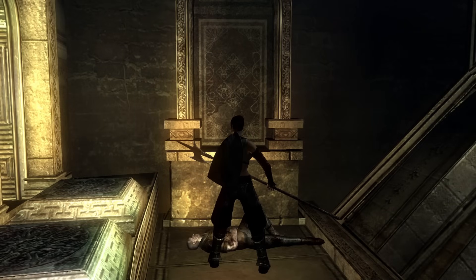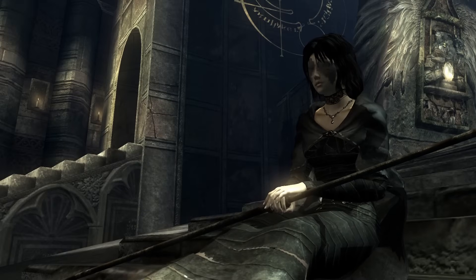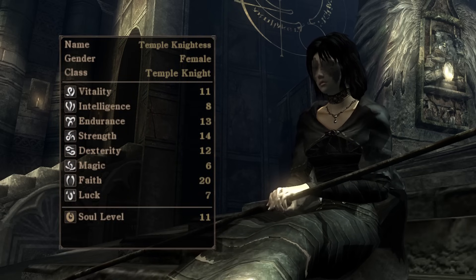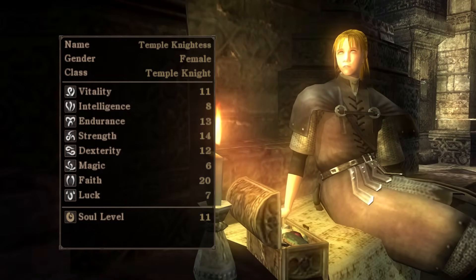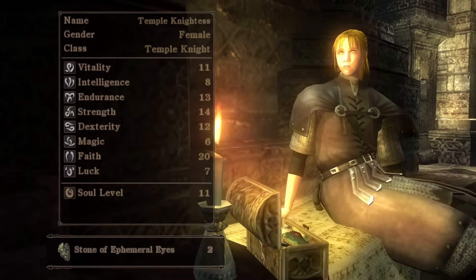And if you're not — well, I don't care. Back down to the bottom, we're going to talk to the Maiden in Black and level up. We need 20 Faith, and don't worry, I'm keeping track. We've already spent 5,431 souls. Then we can go and speak to the Worshipper of God. When you have 20 Faith, she'll grant you two more Stones of Ephemeral Eyes.